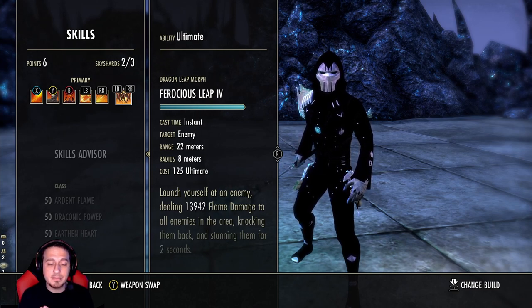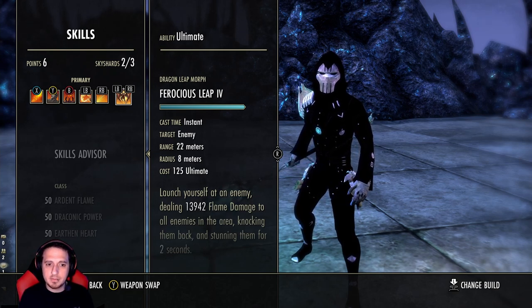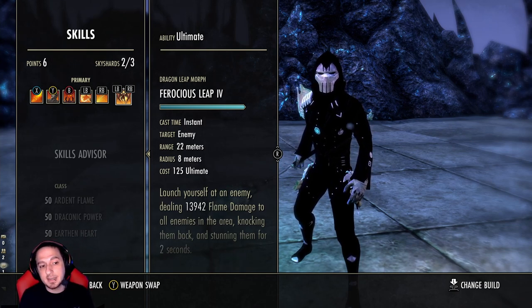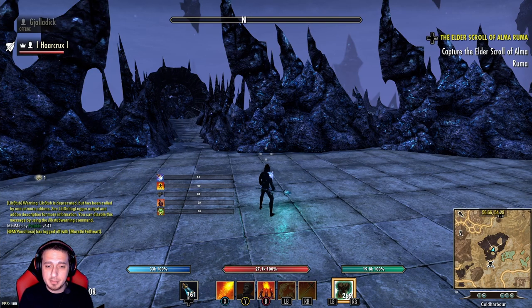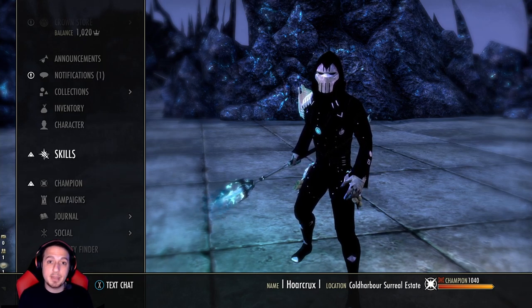When it comes to the identity of the DK, to get your ultimate back this quick and how much flexibility that really uncovers for the class — you would literally no longer have to worry about sustain. You would put out mad damage and mad tankiness. I think that might be the missing piece of the DK. I'll investigate this today, tomorrow, over the weekend and get back to you guys on Monday. Hopefully you guys enjoyed this — the editing was an absolute nightmare, but going forward I will definitely do better. If you're not currently subscribed, please hit the sub button. Have a great rest of your day, and I will see you in the next one. Peace.